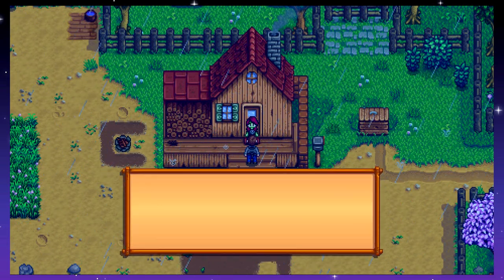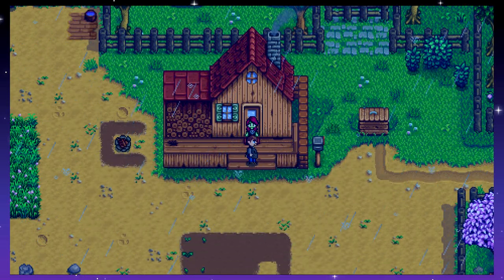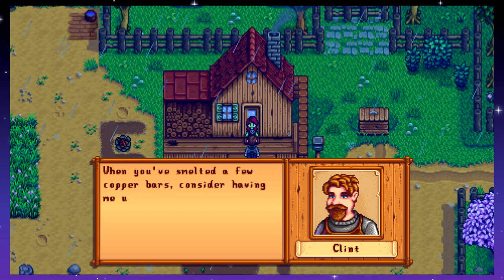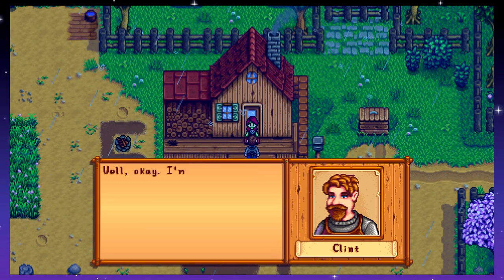Learn how to craft a furnace. You know what we're going to be able to do with this? It'll allow you to smelt metal bars. The bars can be used for crafting, construction, and tool upgrades. That's cool! It improves how well our tools work, so they do different stuff — like the watering can, you can do multiple tiles instead of just the one, which is handy.